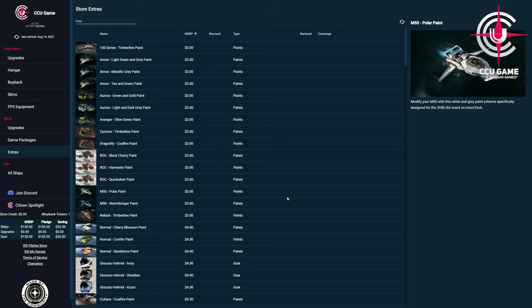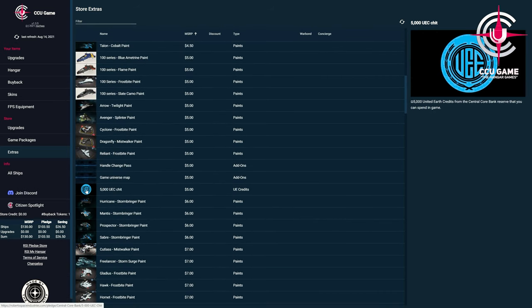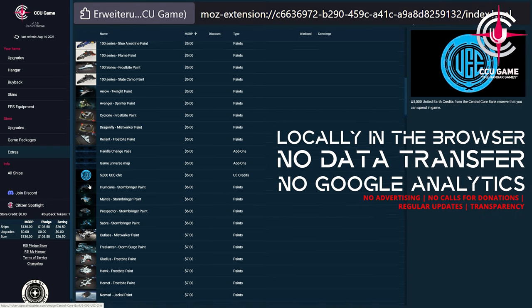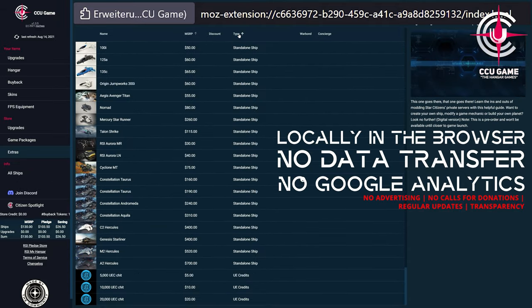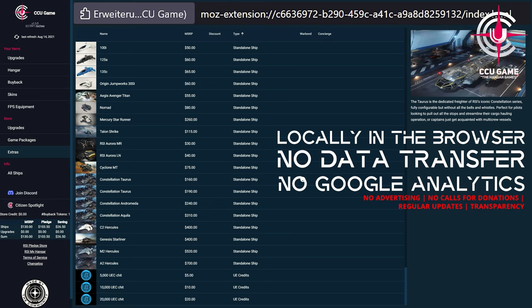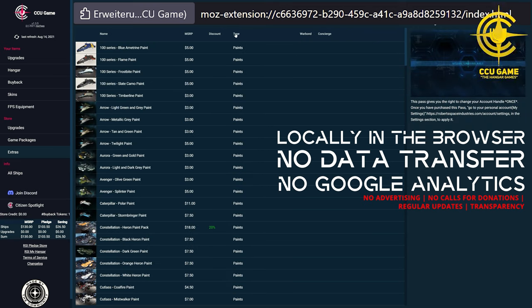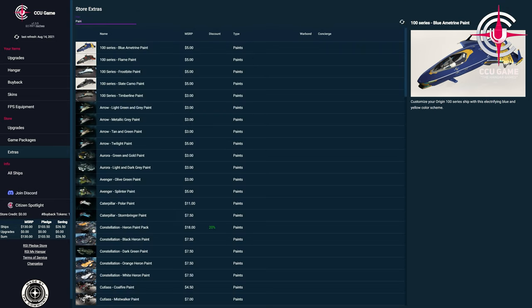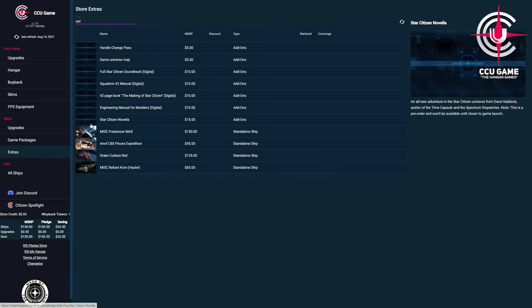To go back to the functionality of the add-on: it offers, after your normal login on robertspaceindustries.com, the possibility to query your personal items and packages, depending on your own permissions in the pledge store, to reflect its current state, and these data are displayed in a searchable and filterable format. This is done without any advertising or intrusive requests, rather you will receive regular updates and transparency to the add-on, after the data has been stored locally with you. Because of this, the display results are also different for each user and their very personal data situation in the pledge store.